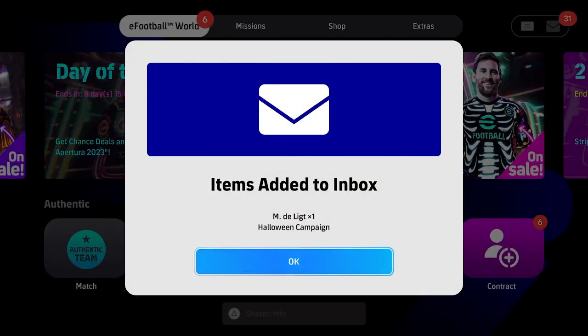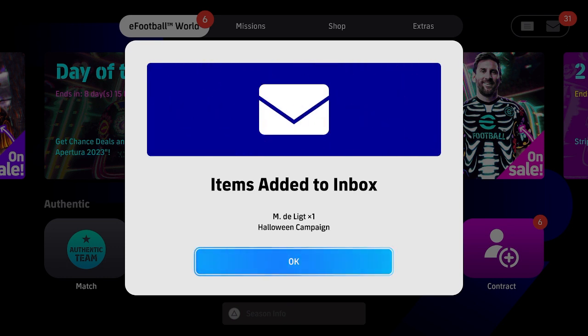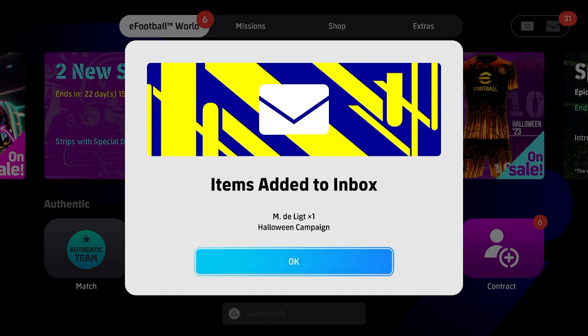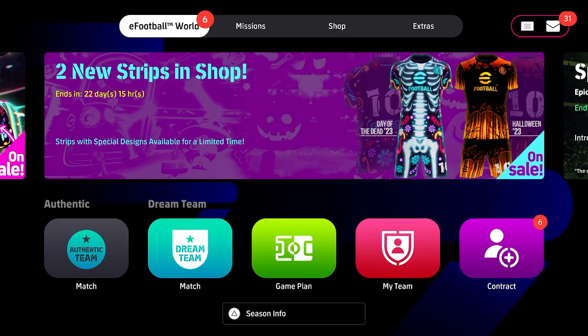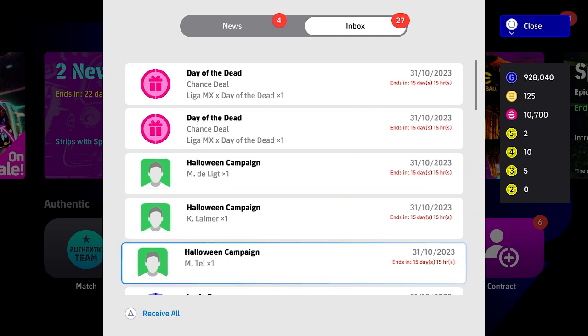Welcome back to the channel. Today we're discussing the newest free Halloween campaign player, De Ligt from Bayern Munich. He's now available to everyone – just by logging in you get the little pop-up and you'll be able to claim him.